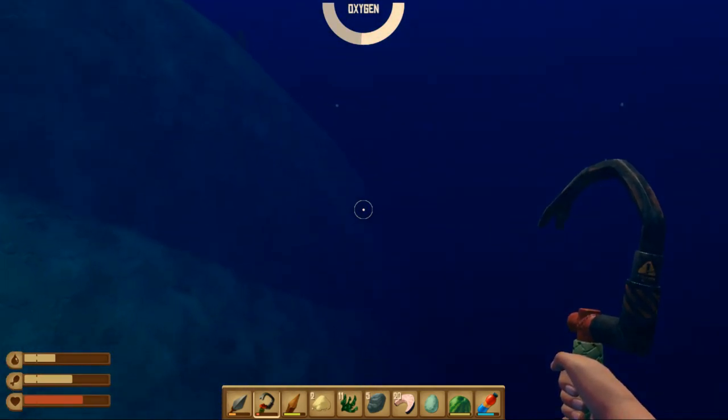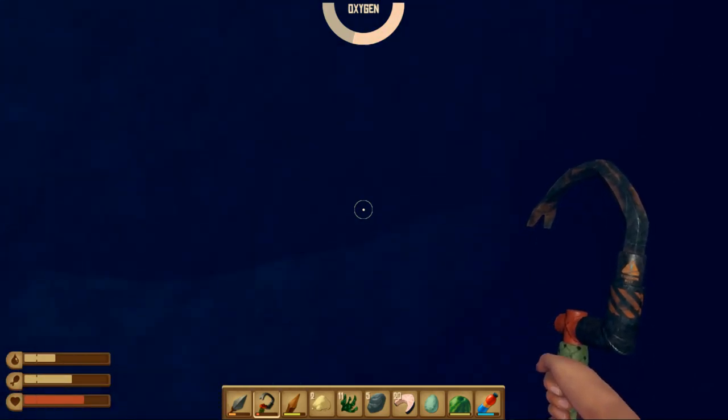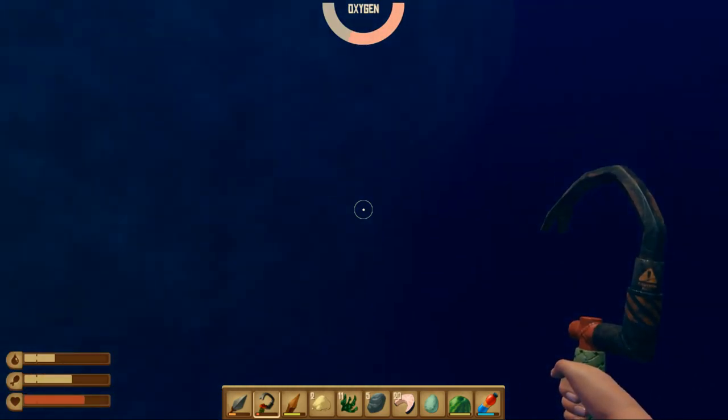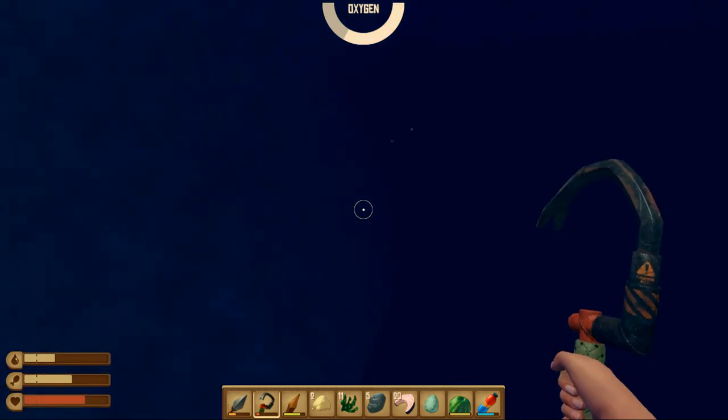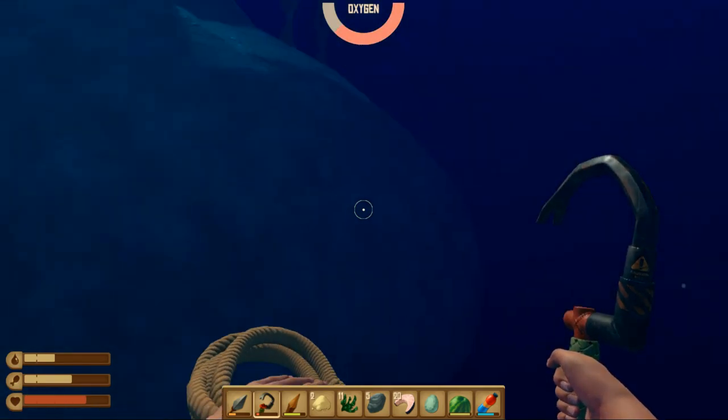We got almost 6 to 8 metal ores. We didn't get any copper ores here, and we don't use copper ore anyway other than making batteries. I think we searched everything — we can leave the island right now.